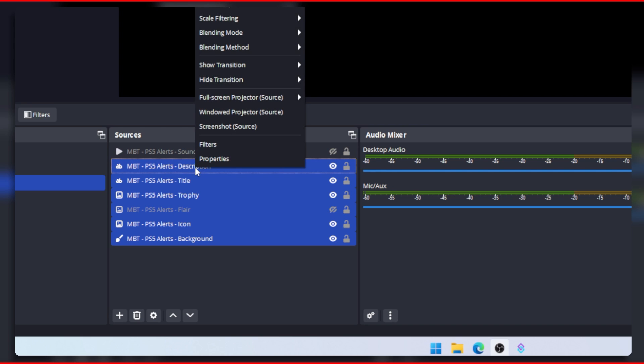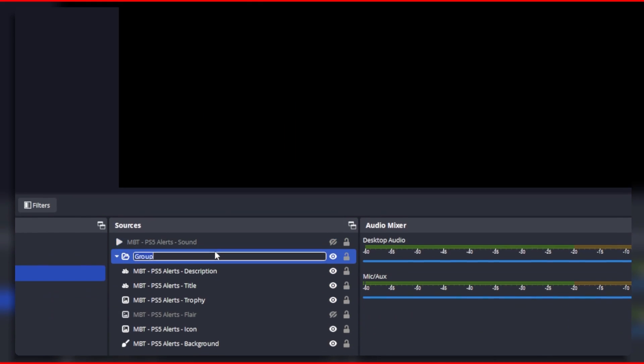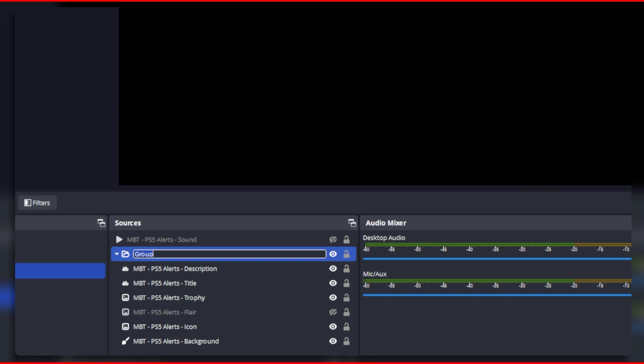Once the sources are highlighted, right click and then click group selected sources. Now this is important — rename the group exactly as: mbt - ps5 alerts - group.